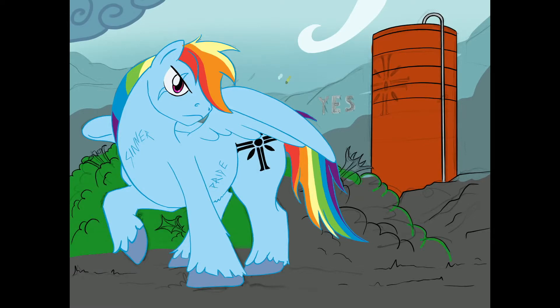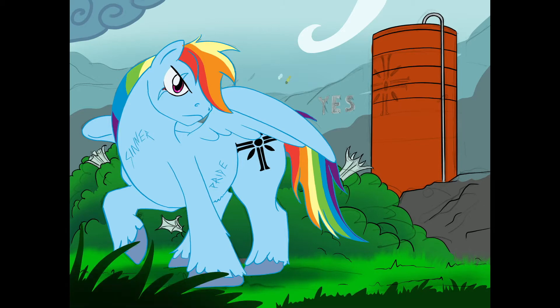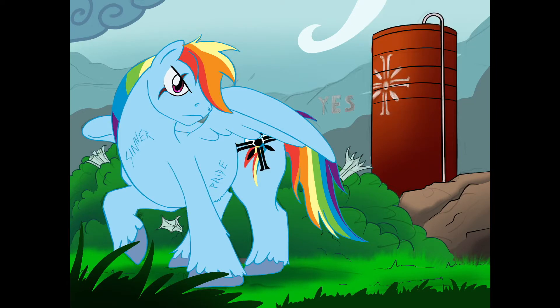I start adding shadow with a soft airbrush — I actually always use a soft airbrush for shadows. I used a smudge tool to draw the grass because I didn't want to draw every single blade of grass myself; it would be annoying. I add some more shadows to the meadow and a foreground with darker plants to frame the picture. For the cult logo on the silo, I used a special brush to make it look like it's really drawn on top of wood. I add more shadows to the background stone and drew the cutie mark of Rainbow Dash.